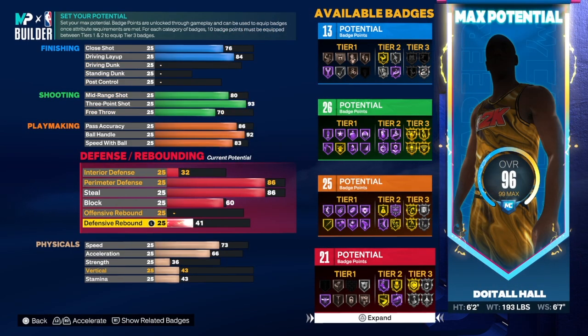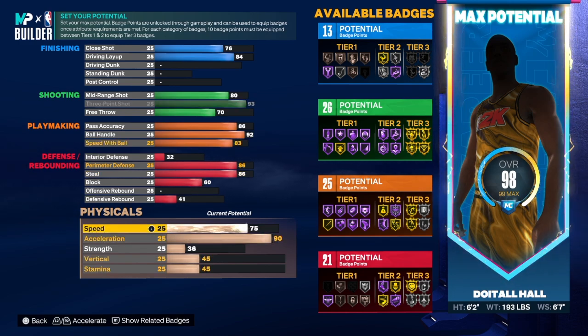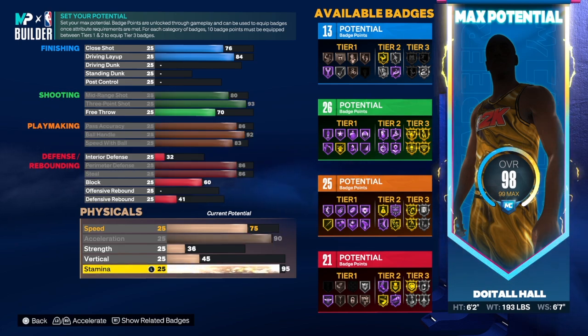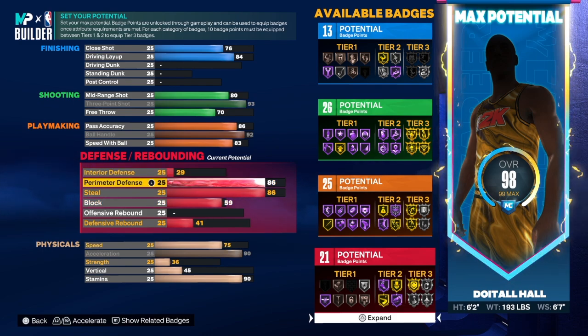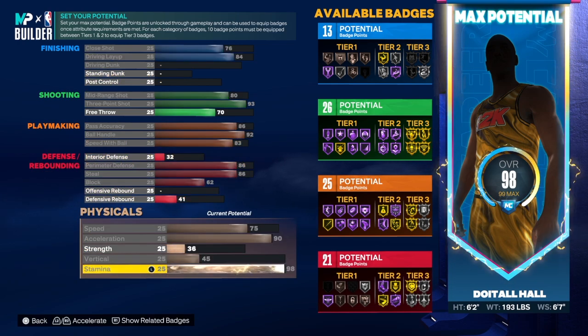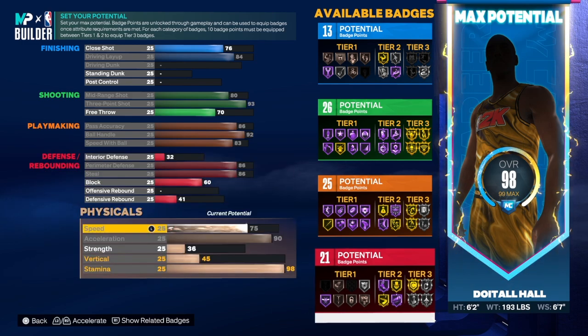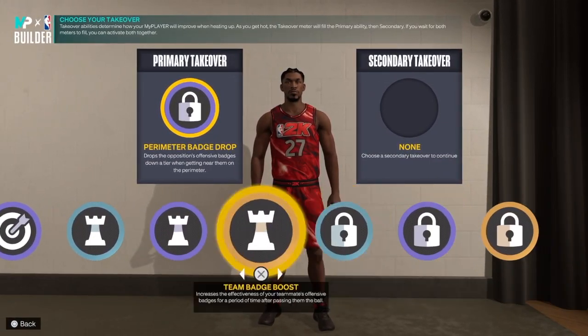For physicals: 90 acceleration, 75 speed, 36 strength, 45 vertical, and 99 stamina. I know somebody's going to say that's too much stamina in the comments — it is what it is. The badge totals are 13 finishing, 26 shooting, 25 playmaking, and 21 defense. Out there you're a great playmaking build — that's what you need to be doing.